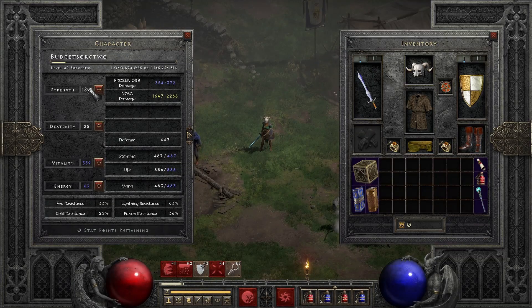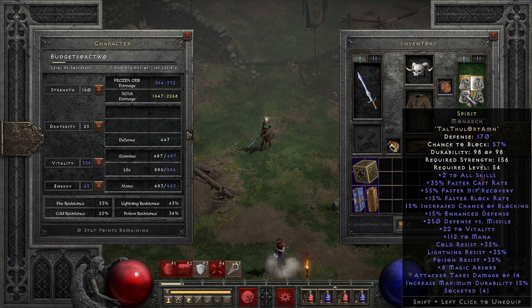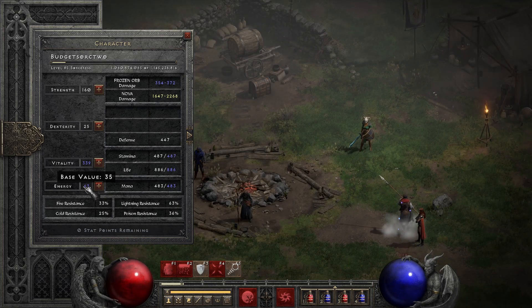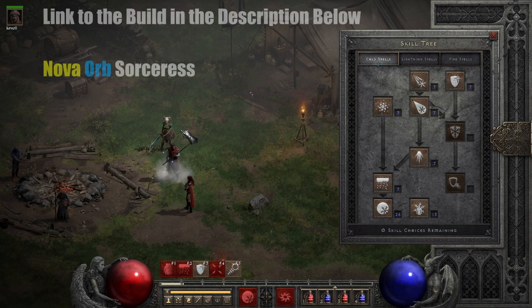For attributes, put enough strength to equip your gear — which is 156 at least for the Monarch shield — and then the rest into vitality. If you are going with an energy shield based build, then you can put points into energy as well.